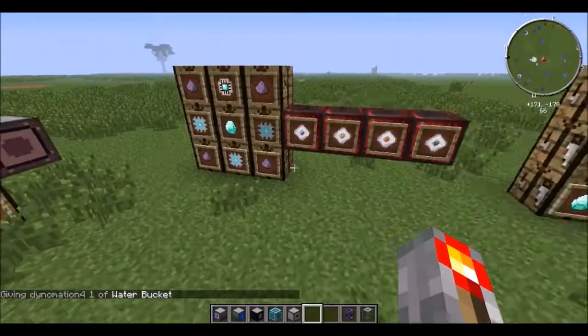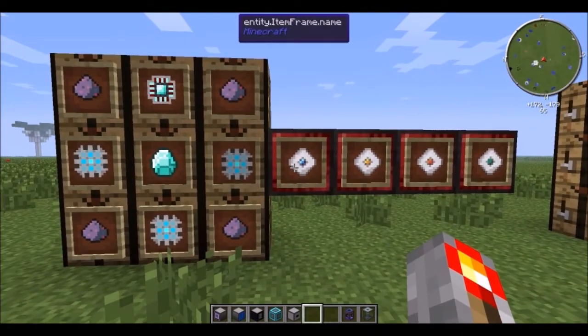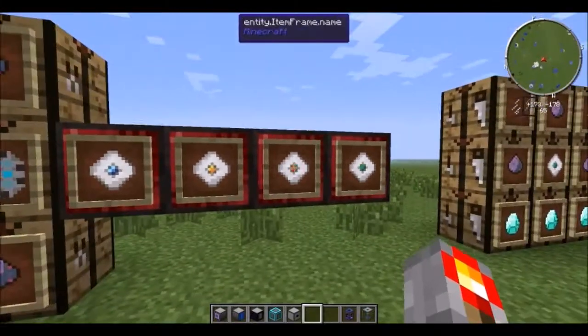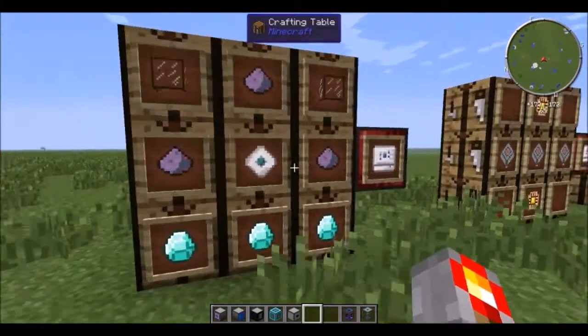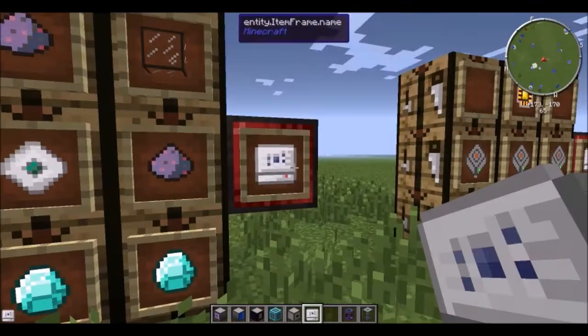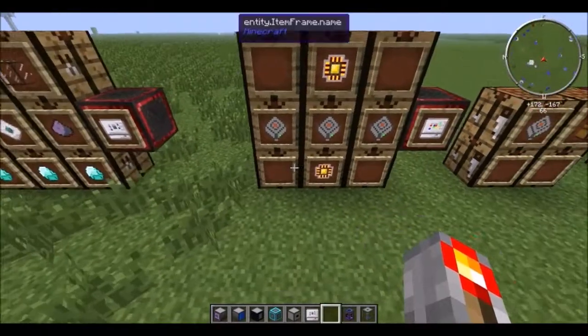Now for larger cells — since this is Extra Cells. Take three clusters and you get a kilo cell. Take three kilos and you get a mega. Three megas make a giga, three gigas make a terra. A terra makes a 16 million storage. Everything else, just divide by four to go down a layer. Massive, massive storage.